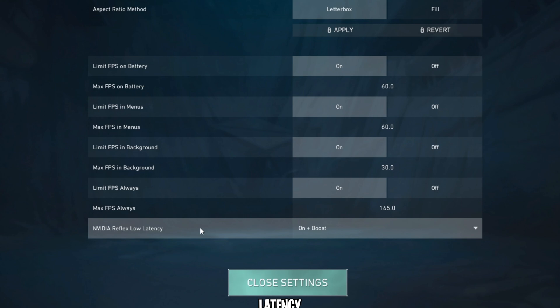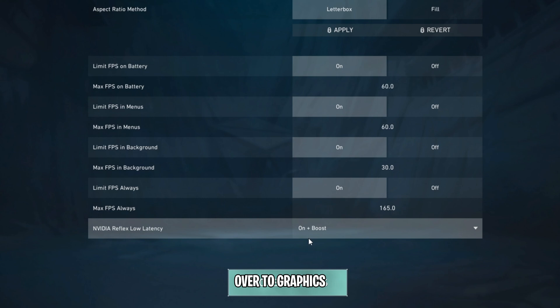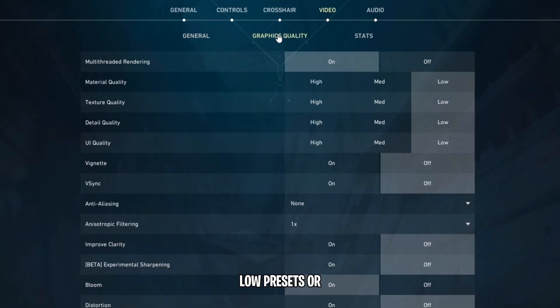For Reflex Low Latency, for those of you on NVIDIA GPUs, set this to on plus boost. Now it's time to go over to graphics quality. If you want to go with low presets or low settings, you're going to get a huge FPS boost.